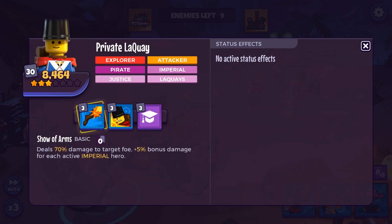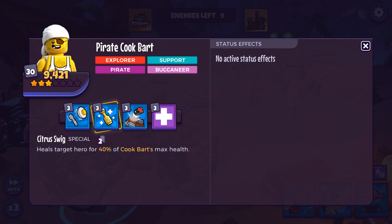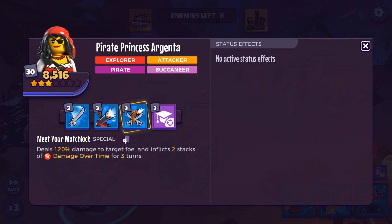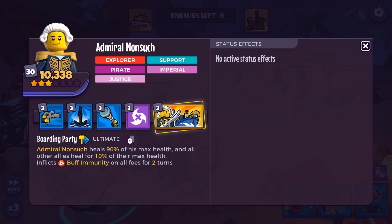Defeat 3 of 6 and Private Laquay enters, along with Pirate Cook Bart. Defeat 3 of 5 to get the last 4: Skeleton Yorick, Pirate Princess Argenta, Captain Redbeard, and Admiral Nonsuch.